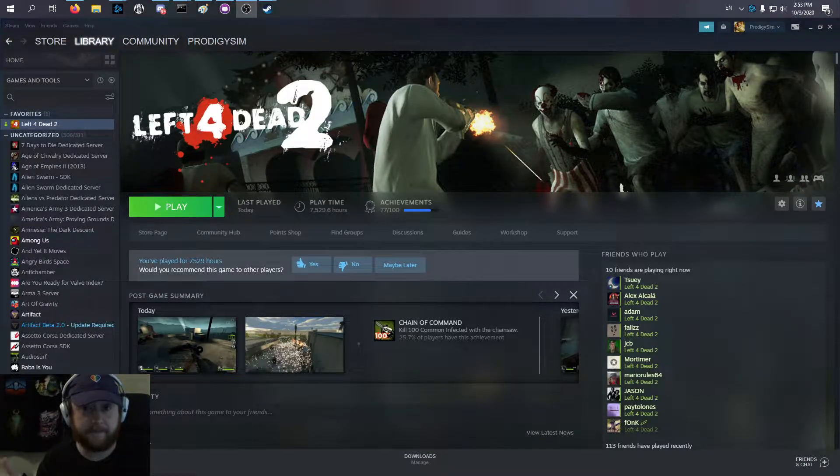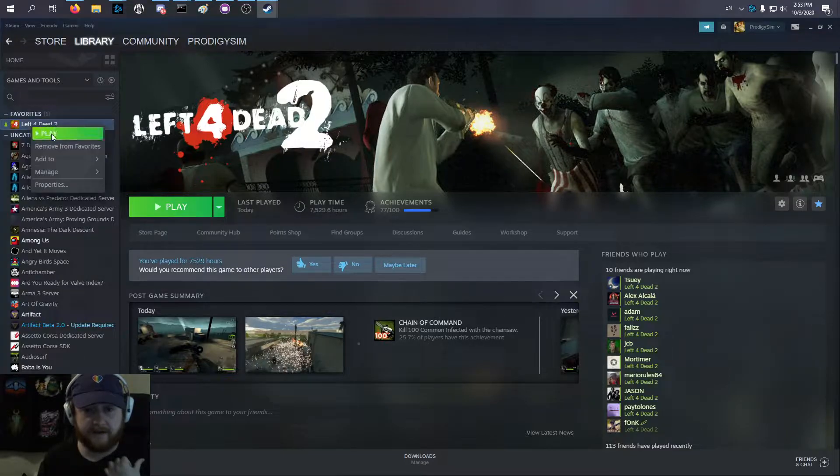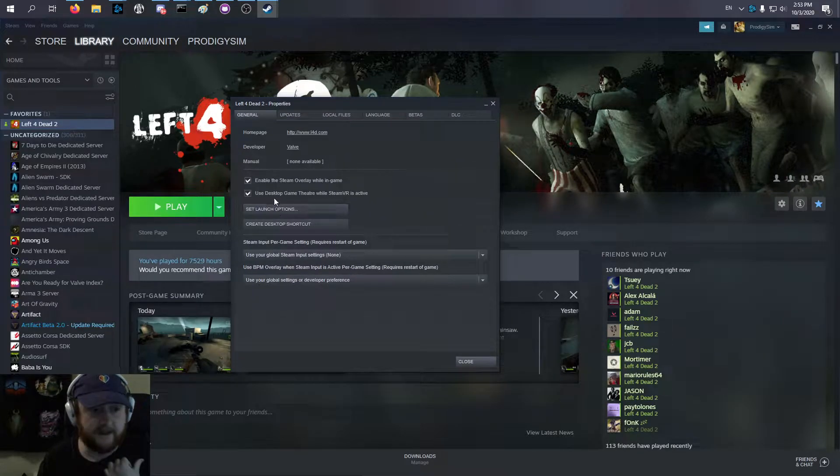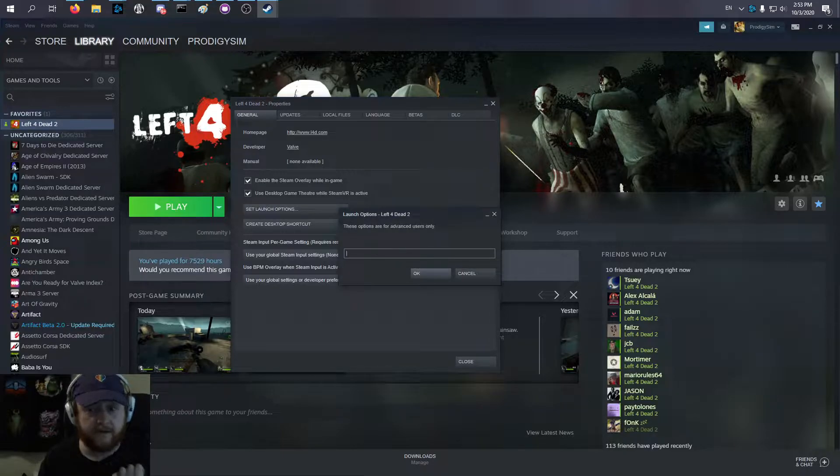If you want to check out the Versus updates for yourself and see them highlighted in Left 4 Dead 2, you can do that. You just need to go to Left 4 Dead 2 in your Steam library, right-click on it, go to Properties. Then in this pop-up, you have Set Launch Options in the General tab. Click on that and put in "-dev" right there. This enables developer mode.